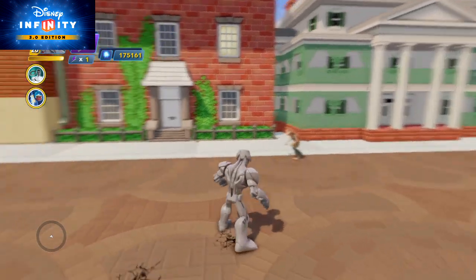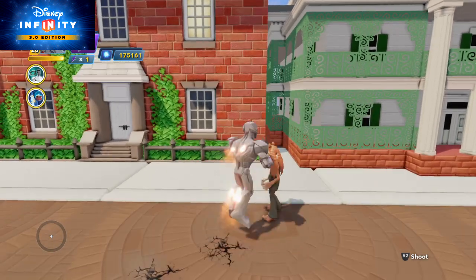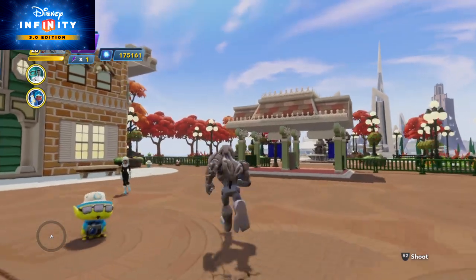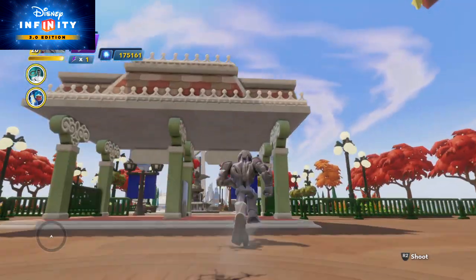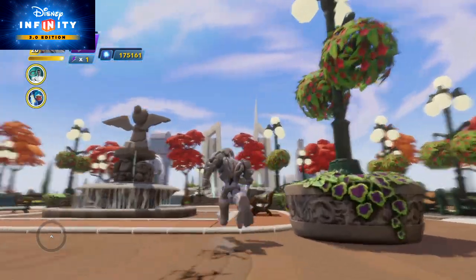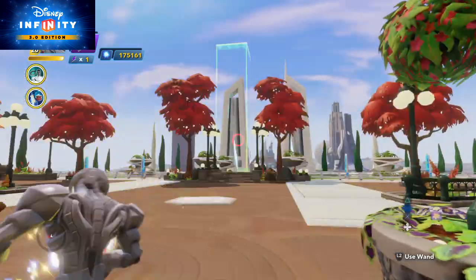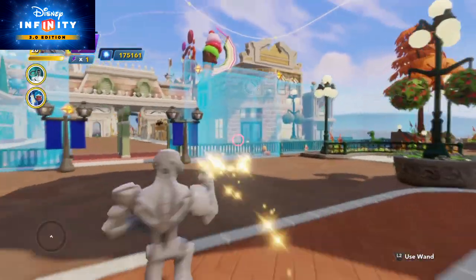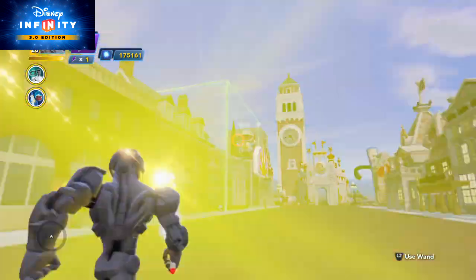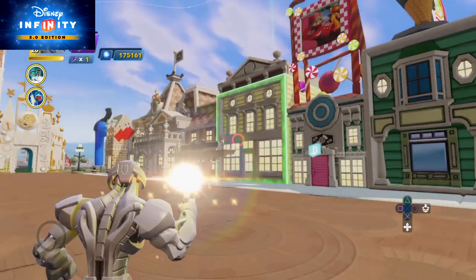Let's go ahead and find Jar Jar Binks. Oh, I just missed him. Hey Jar Jar! One of the reasons why I haven't worked on the toy box in a while is because I don't know exactly what to do now. We have Tomorrowland here, we have Can Diego over there, and right here we have Donald's apartment, which is up there.